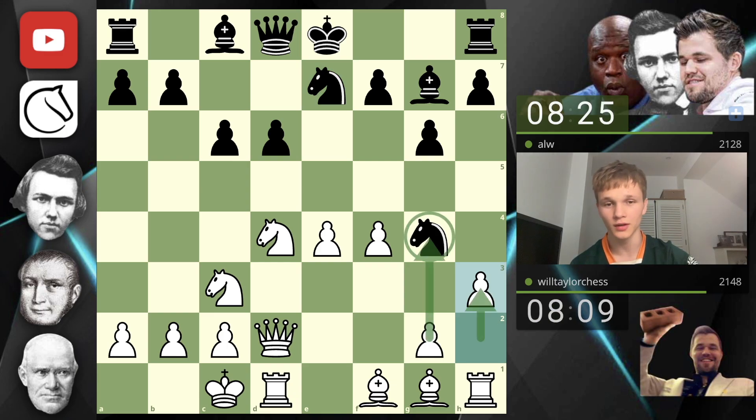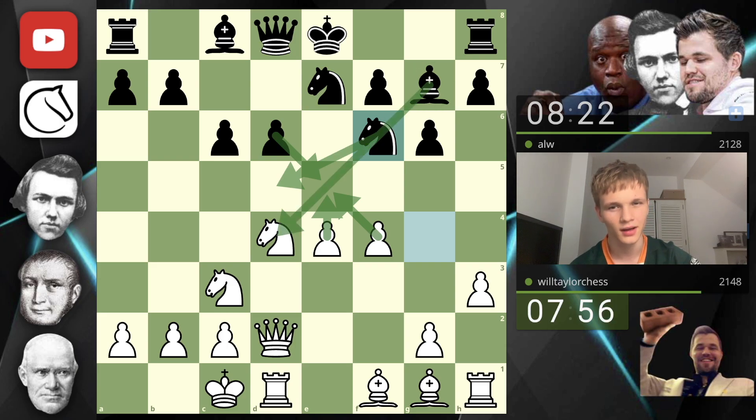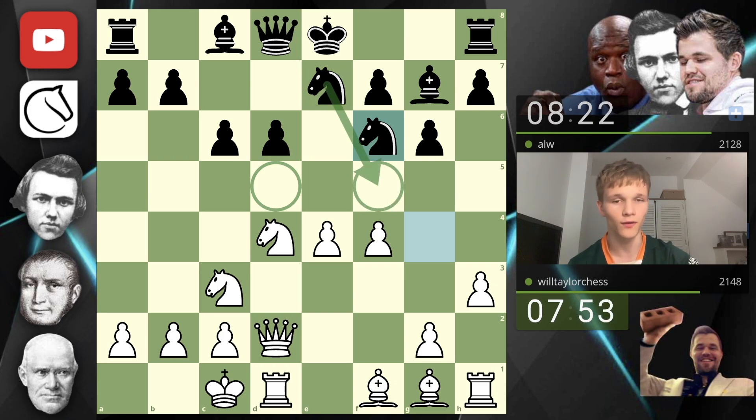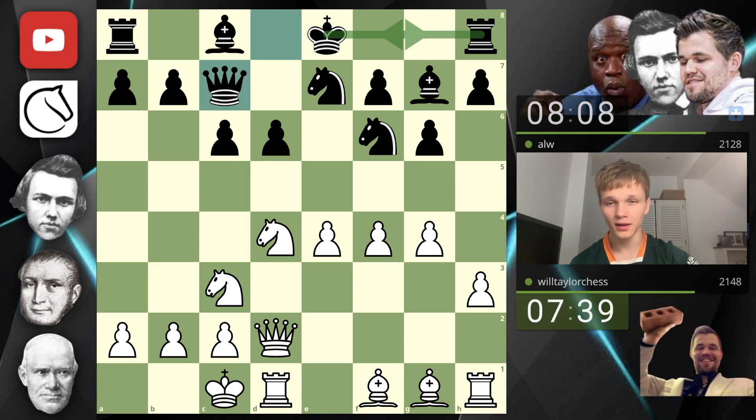Knight h6 makes no sense. We don't want to lurch forward with this e-pawn because yes, takes takes, but then the knight jumps into the center and we open up the bishop again — and we give away the f5 square for their knight or bishop. This pawn is doing a beautiful job of just denying the knight and bishop access to the game, so we're going to go ahead and play g4.